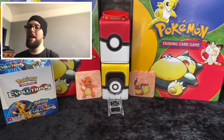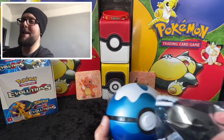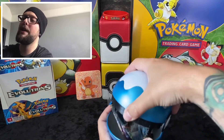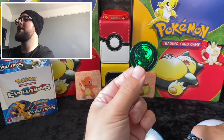Next up we have the Dive Ball tin. I'm going to try and open this up properly again because I've messed up a couple of these before. That was smooth - I'm getting to be a pro at this! I absolutely love the colors on this. Let's see - we've had the same coin twice.